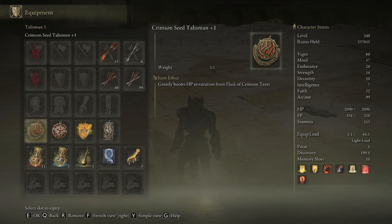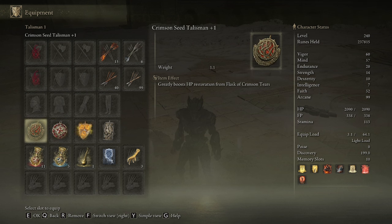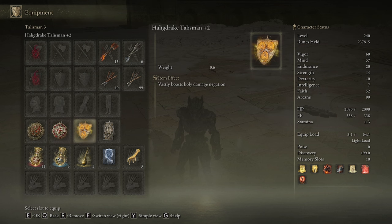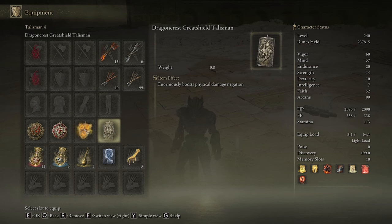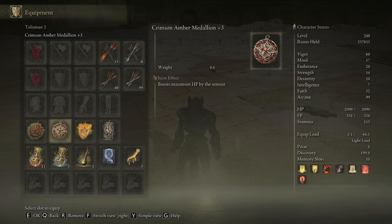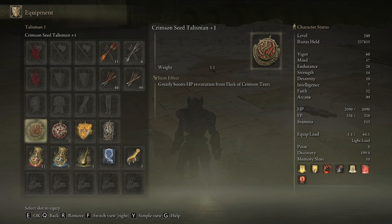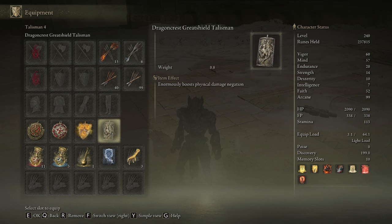I went fully defensive with the talismans, as this boss is extremely aggressive with very little downtime between attacks while hitting very hard. The Crimson Sear Talisman +1 helps reduce the flasks needed per heal. Crimson Amber Medallion +3 maximizes HP. I-drag +2 because the boss does a lot of holy damage in phase 2 — there's an upgraded version called the Golden Brave that's only 2% better anyway. Then Dragon Crest Great Shield because the boss also deals a bunch of physical damage.